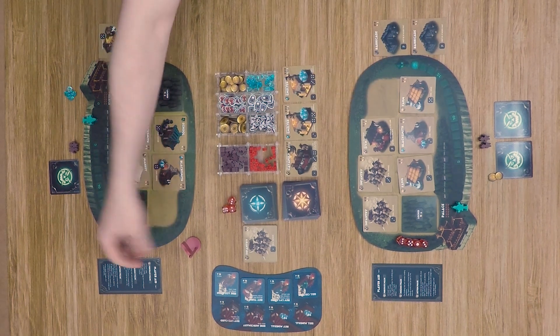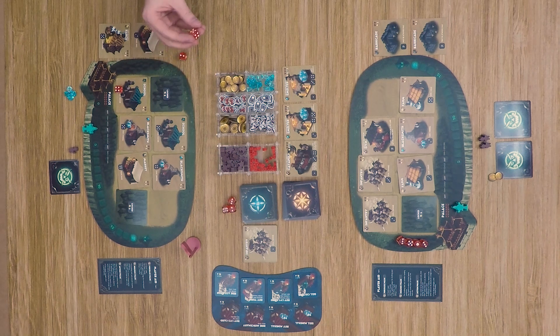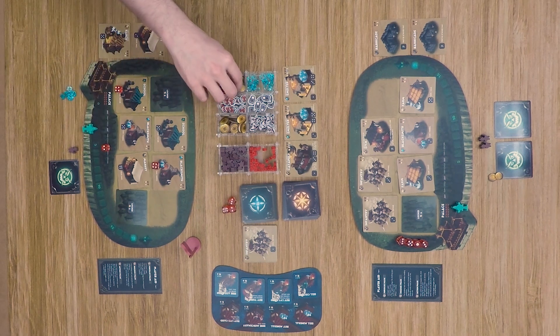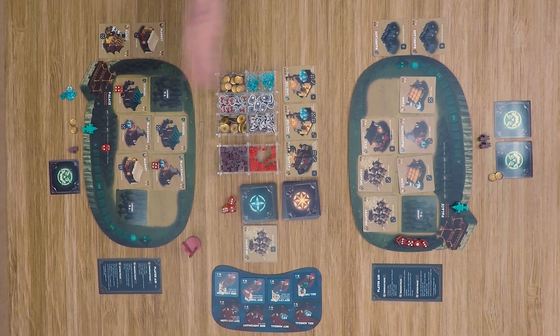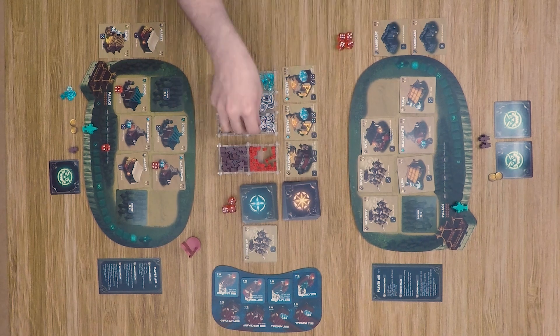In the action phase, our first player rolls a two, three, and four. He spends one to gain another culture, uses an officer to move a die up to four to gain a mineral, then comes down for a couple of golds. Our second player rolls a two, six, five, and three — but we forgot to place the gym token again.